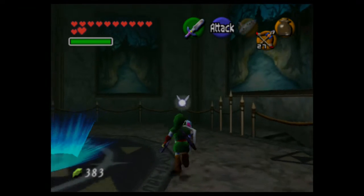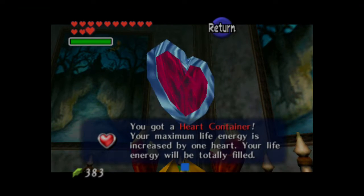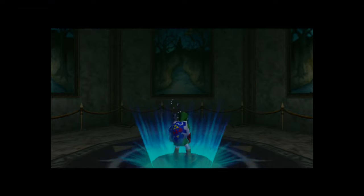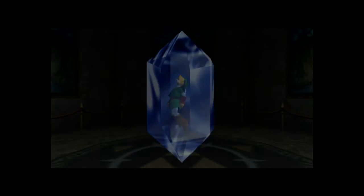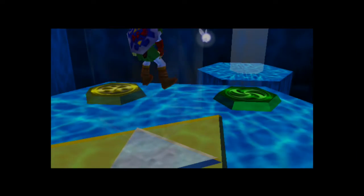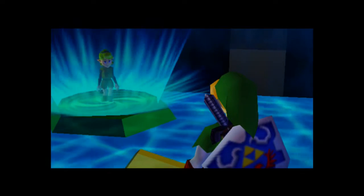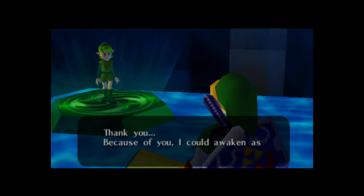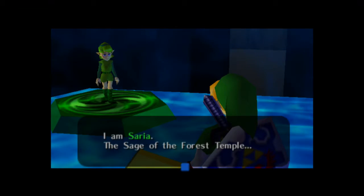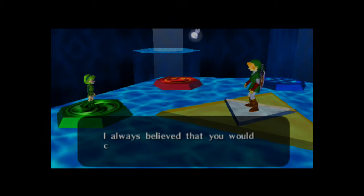Don't forget to pick up the heart container on your way out. We have 13 hearts — we needed those hearts desperately. We nailed it completely. Because of you, I can awaken as a sage. I am Saria, the sage of the Forest Temple.